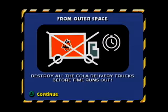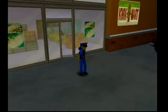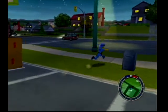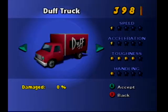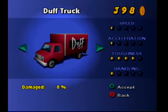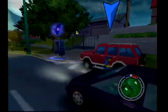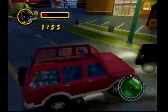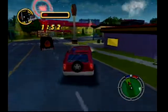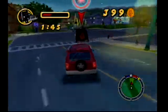Alright, destroy all the cola delivery trucks before time runs out. Well, this is not a good mission for our current car. Time doesn't start until we get into our car, so we want something with decent toughness. We might as well just go with the Canyon Arrow — it's got a little bit better control and speed than the other cars. I hate driving this thing, but it will definitely outlast the Malibu Stacy car, which is what we're going to need. On statistics it is better than the Duff truck and the other cars we have.